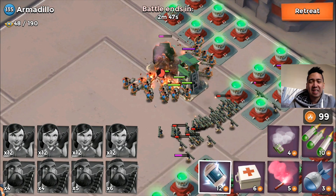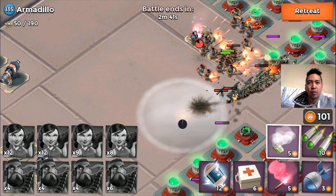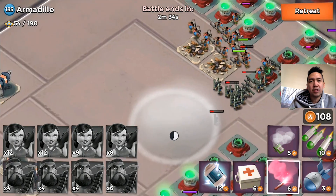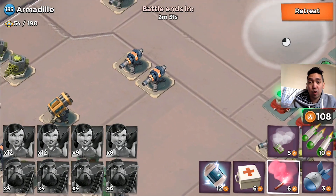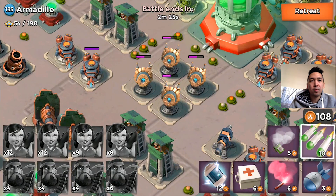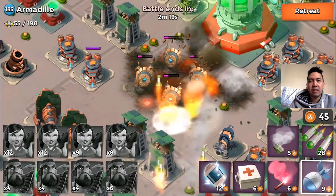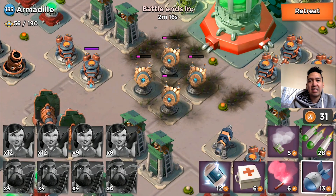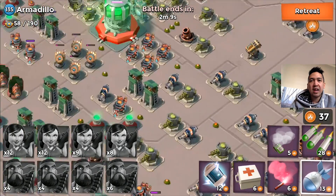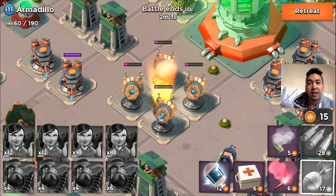This is fully boosted up troops — my troop health, troop damage, and all gunboat energy statues are boosted up. Even with the statues boosted, my heavies are going down in like one shot. So I'm gonna be farming free gunboat energy and dropping barrages and artillery shells on those quadro shock launchers. I tossed three shells and three barrages plus two additional artillery shells and I still couldn't take it down, even with max upgraded artillery and barrage.